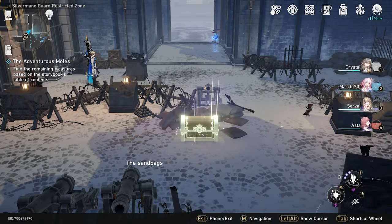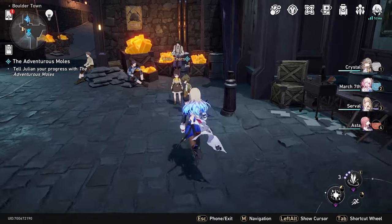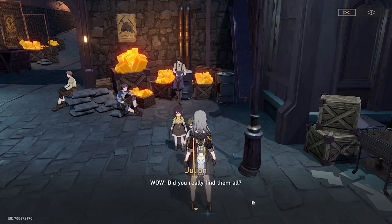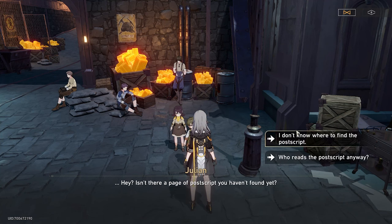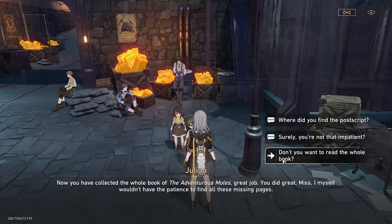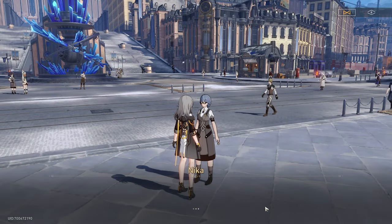After that, you go back to Julian. He'll then send you to the next part of the quest with an objective marker this time, so no more riddles. You'll go and talk to someone on the surface, complete the quest, and there you go — there's all your rewards, including your Trailblaze experience, if you're pushing to level 29 right now like most of us. And yeah, that's all for that quest.